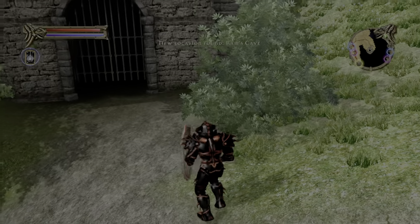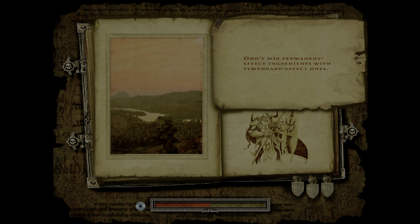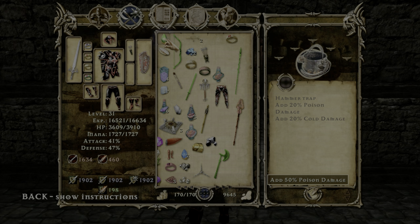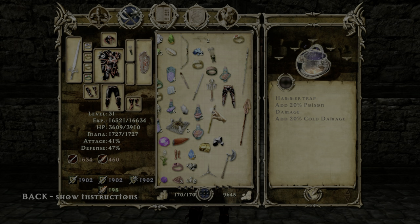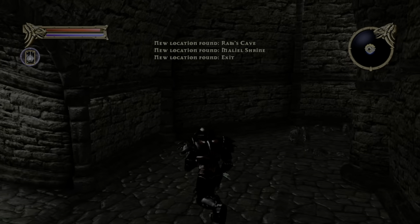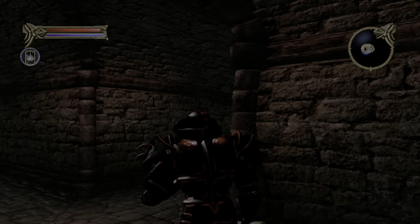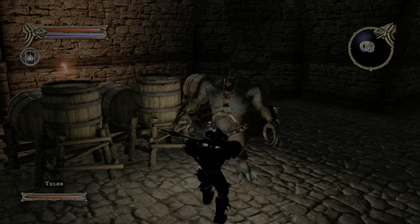Ram's Cave. Do we want to check out Ram's Cave? Let's just see what's going on down here, see how big it is. How cozy. All right, where's my trusty bludgeon? There we go.